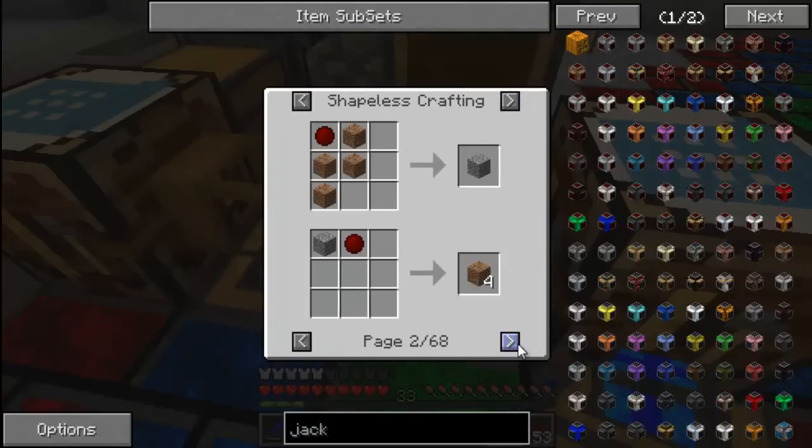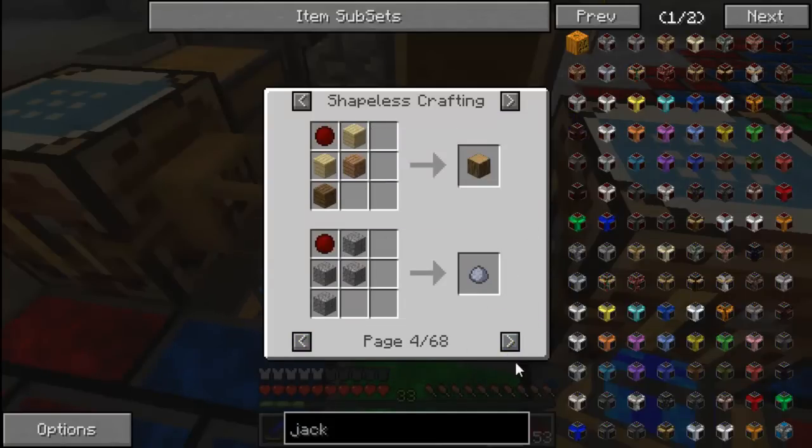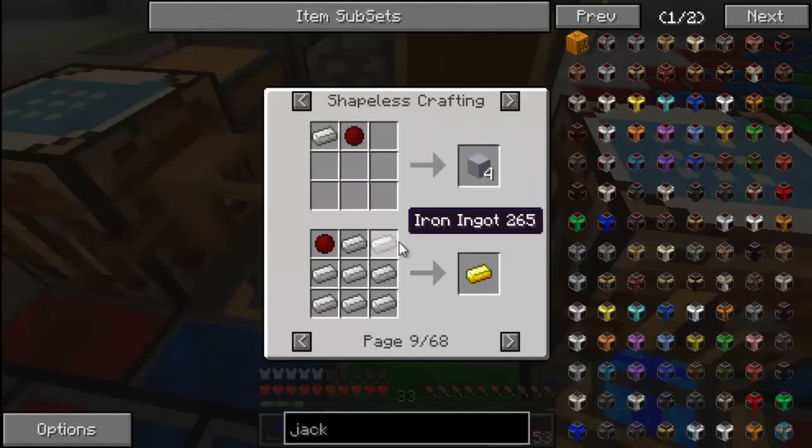So we're going to the shapelist. As you can see — four planks equals wood. Two wood equals obsidian. Four obsidian equals iron. Seven iron equals a gold ingot. Four gold equals a diamond.